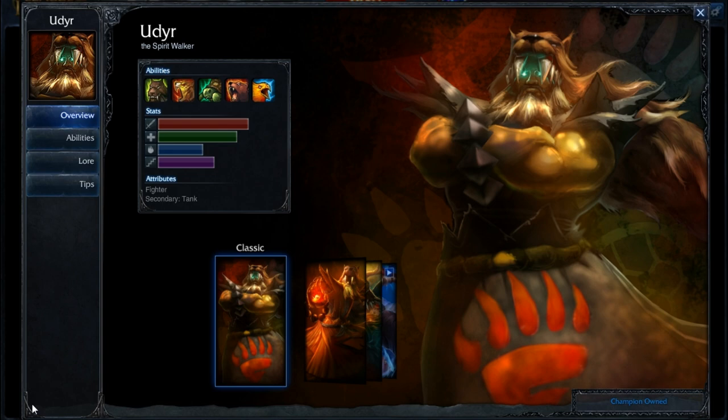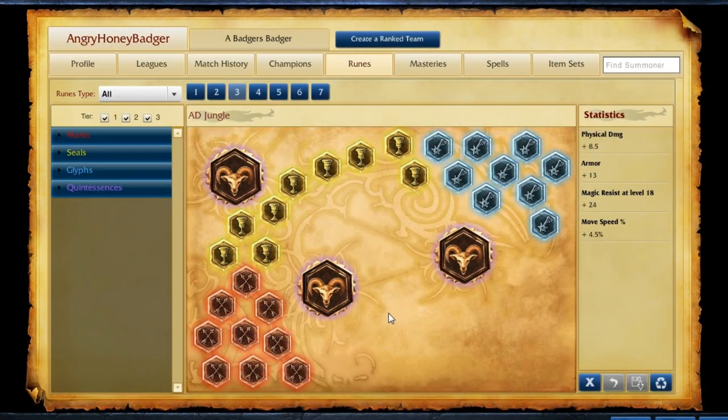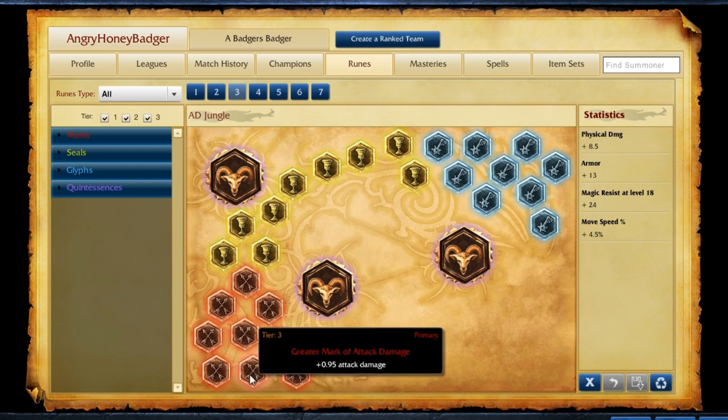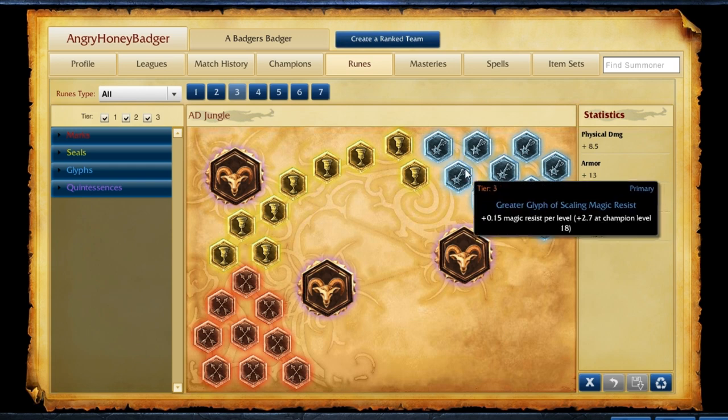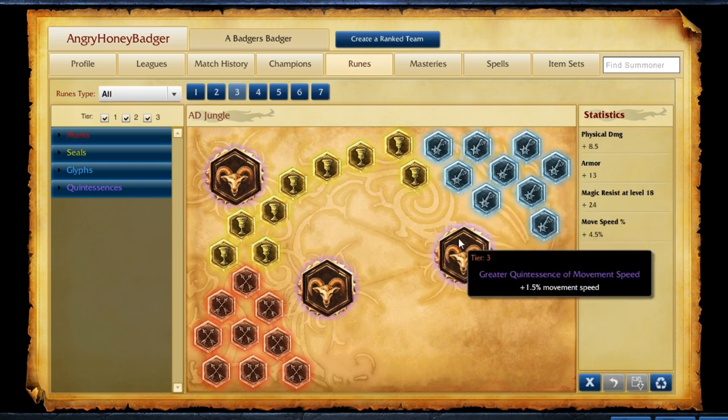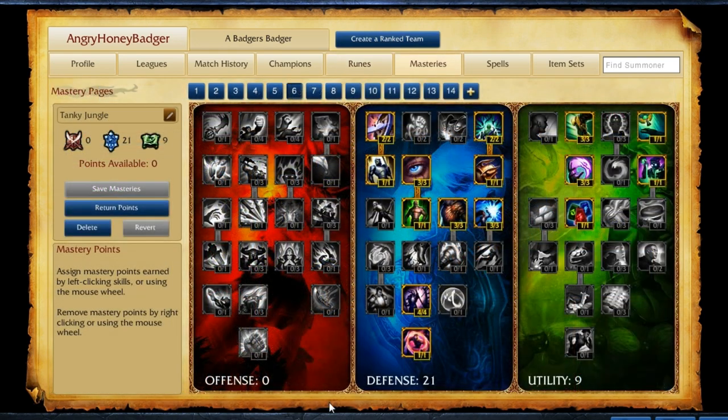First thing we're going to do is cover his runes and masteries. As for the rune page I typically take when playing Udyr in the jungle, we're going to be taking attack damage marks, armor seals, magic resist per level glyphs, and then movement speed quintessences for ganking.